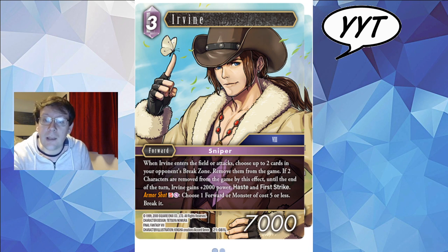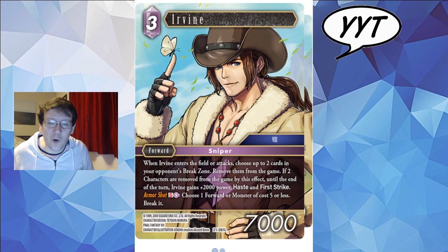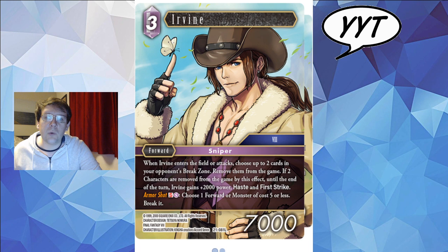So let's dive into the cards and we're kicking things off with a legend. You know a man is good for you when he's got a ponytail, a cowboy hat, and a butterfly on his finger. When Irvin enters the field or attacks — I'm thinking Alba so far — choose up to two cards in your opponent's break zone, still thinking Alba, remove them from the game. If two characters are removed by this effect, until the end of the turn Irvin gets 2000 power, haste, and first strike. Hating on your opponent's break zone, however passively, is very powerful.